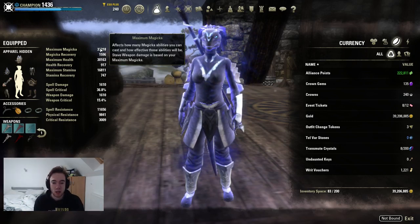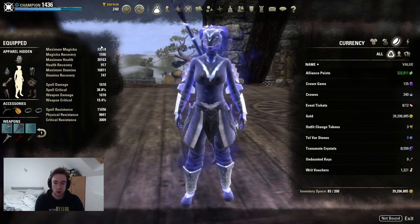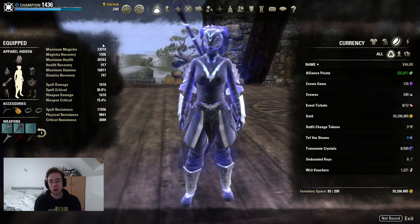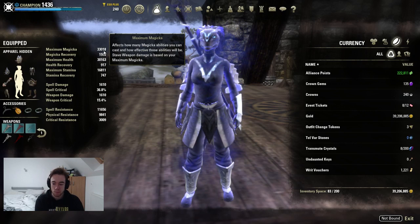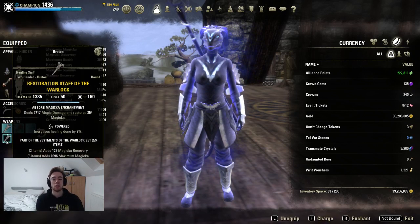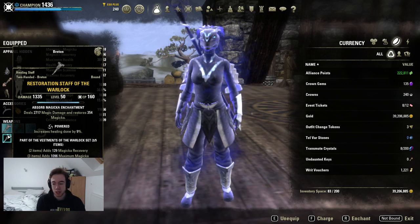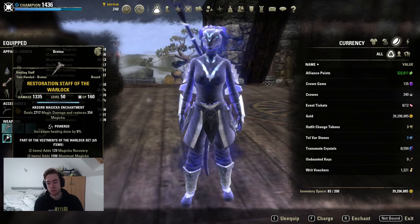We're a bit lower on magical than some builds - we're on Argonian, it kind of comes with the territory. You could get this higher; you could easily change your Mundus, which is currently the Atronach, to the Mage or Apprentice if you wish. You probably could sustain that - I'm mostly playing open world on Cyrodiil so I like the extra sustain, but it definitely is sustainable without it. For weapon glyphs, we're running Shock Infused on the front bar with a fire staff, and on the back bar I really like Powered, because we're going to run a burst heal on here. Since our healing is already so high, and Powered ticks in as the last scaling of that calculation, we actually get a really good buff from this.